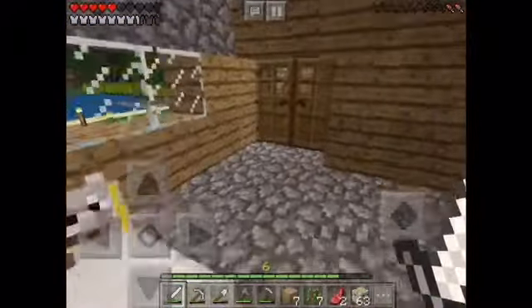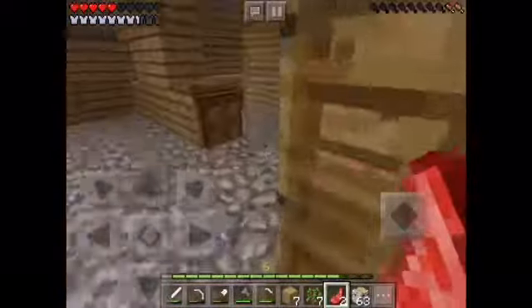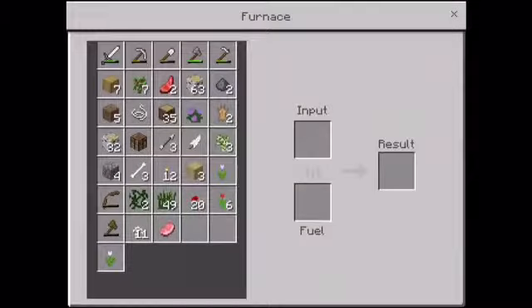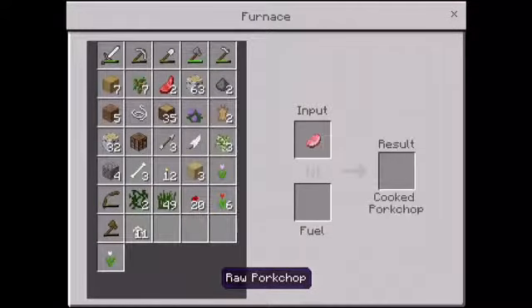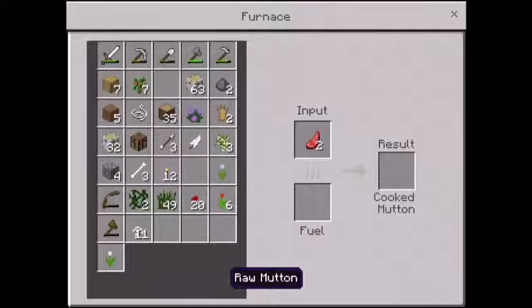Hello everyone, welcome back to another Minecraft Pocket Edition video. Today we will be joined by Coral. Some of you may wonder why — who's Coral? He's my dog. In this video, we're going to be building a dog house. Don't tell Coral, because it'll be a surprise for him.